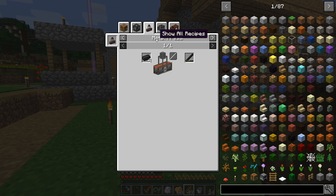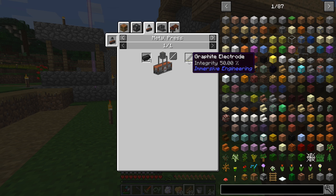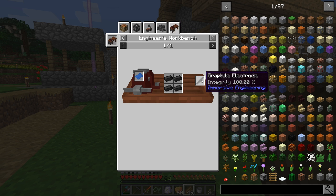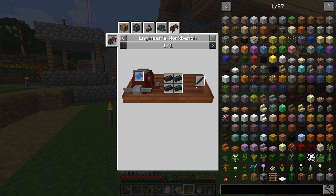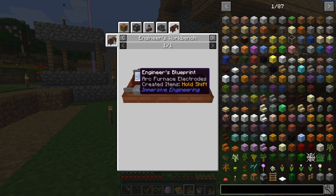There are two different ways we can make the electrodes. We can do it through a metal press - we can put four of those on there, and that gives us a graphite electrode with an integrity of 50%. I don't know if there's a way to increase that. Or we can do it on the engineer's workbench - it looks like we get a 100% electrode this way, so I assume this is the way we want to do it. And then later on, if we ever need to do it automatically, we'd use the metal press. I'm not sure why that only gives you a 50% durability one. We need to get ourselves an engineer's workbench and an engineer's blueprint for the arc furnace.